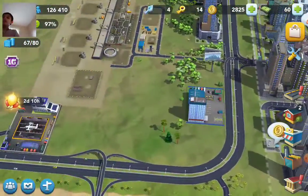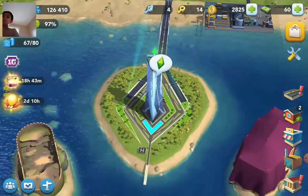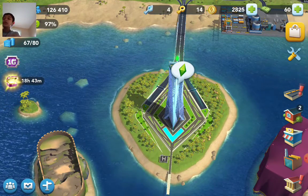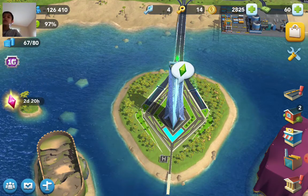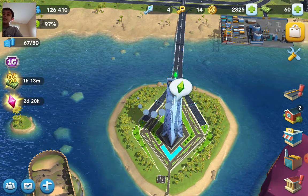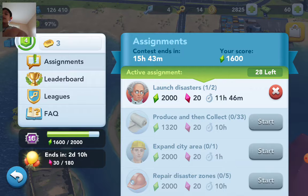So let's get back to the point. If you go here and reach this level, you will see the big building. You press it and then you get different options.